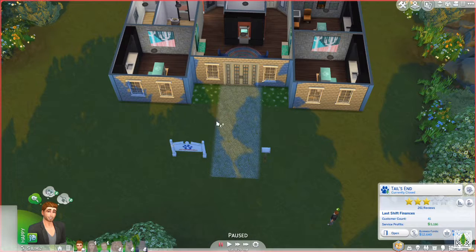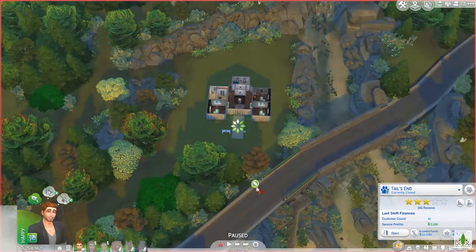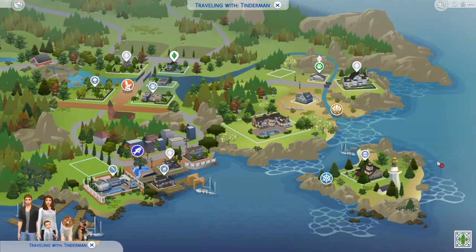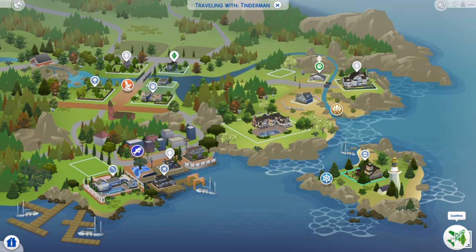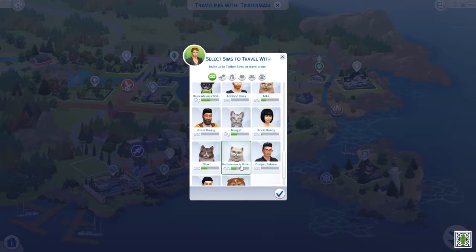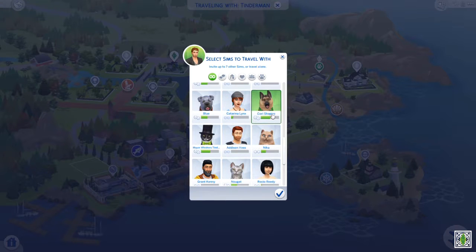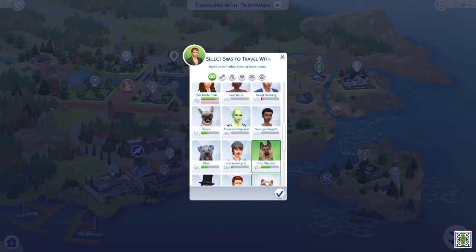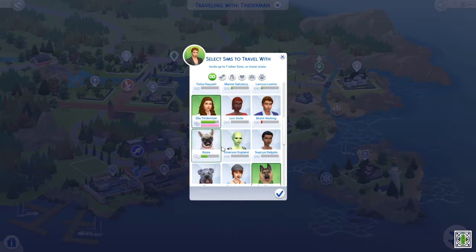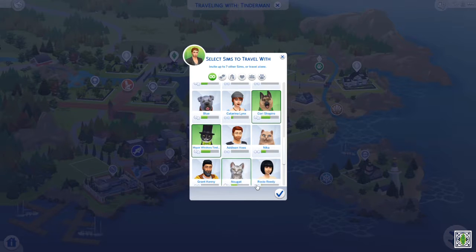Now that we are retired, I want us to explore the rest of Brindleton Bay. We'll take a family trip to Dead Grass Island. There are four sections of Brindleton Bay and we've really only explored two of them in this series — the two we haven't explored would be Dead Grass Island and the downtown area where our sims got married.